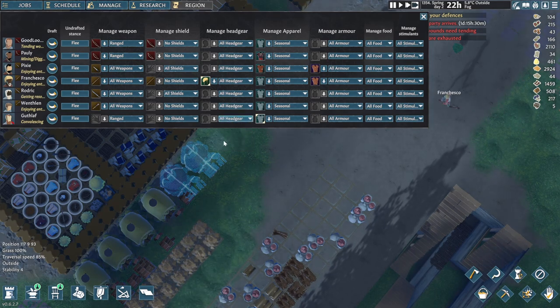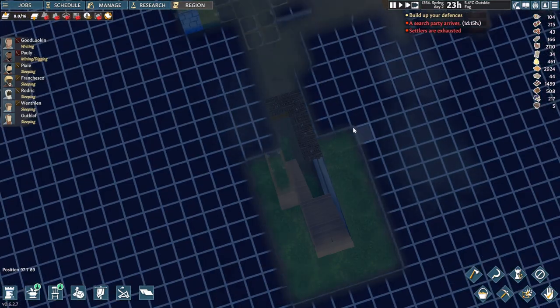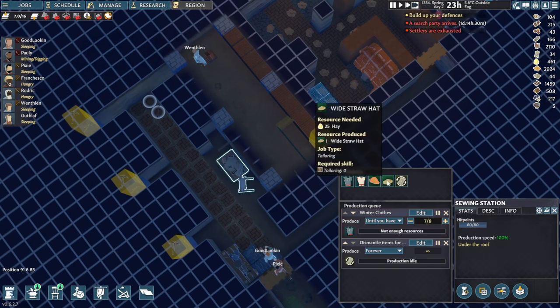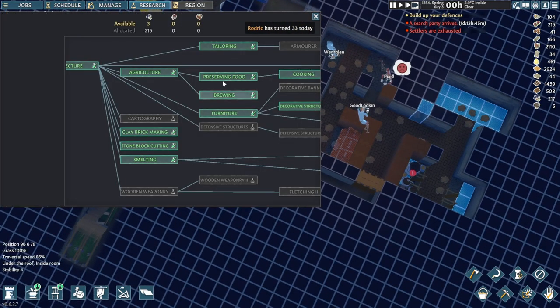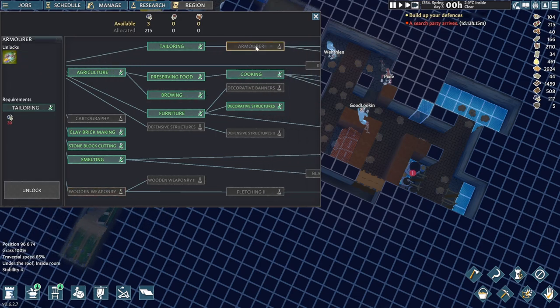We don't really have anything armor-wise, and the same with some hats. Where's our workbench? Not a lot of options right now, but we'll get some soon. This means we could make some bows, and armor — definitely gonna need that.